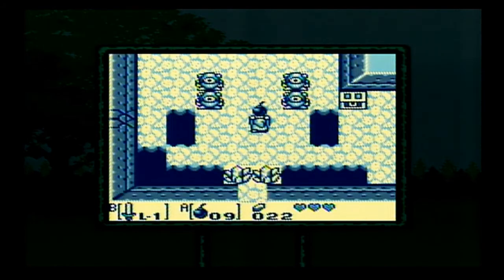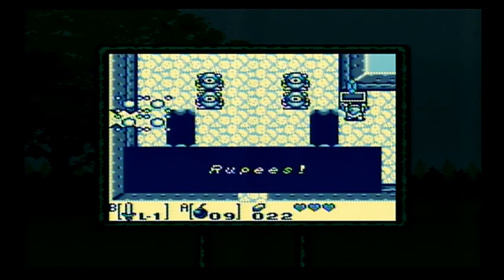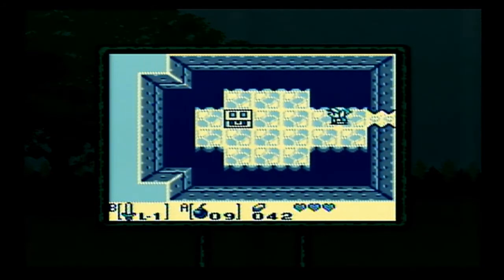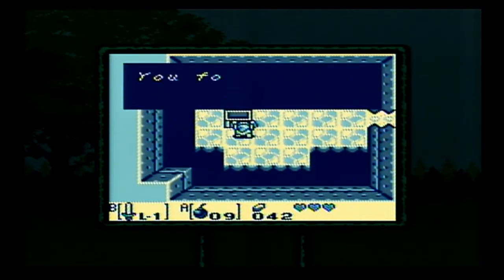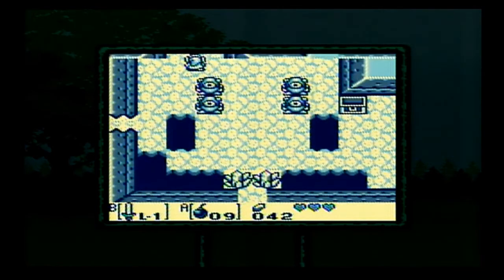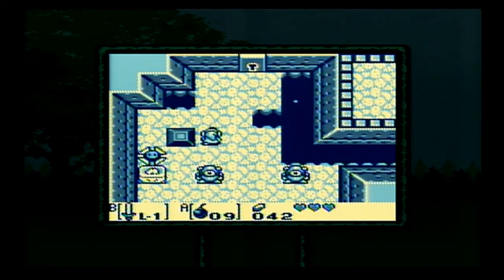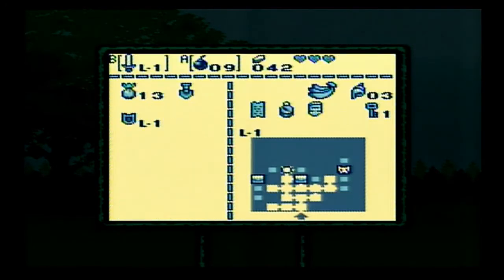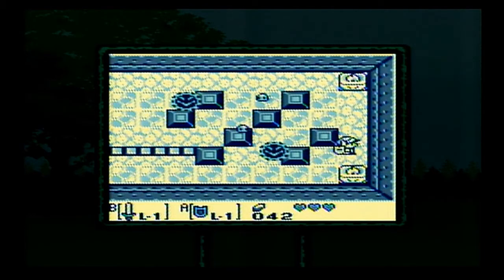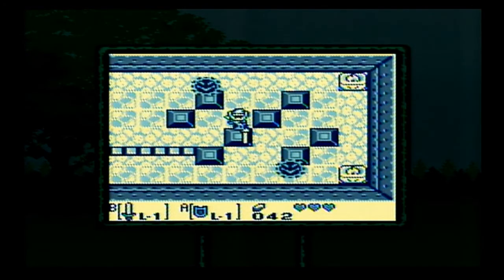See that crack over there to the left? We wouldn't have been able to get into this room if we didn't have bombs. But since we got bombs earlier, we can now go into that room. Inside this room, we find secret seashell number three. We collect a lot of them — something good is bound to happen. You can summon that trap from the bottom, or push the block up to block the trap. When it's resetting its position, you can sneak past it.